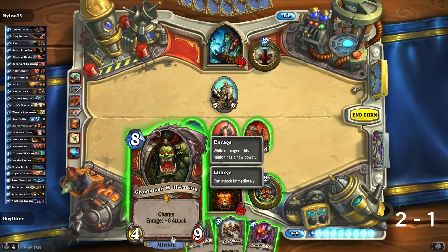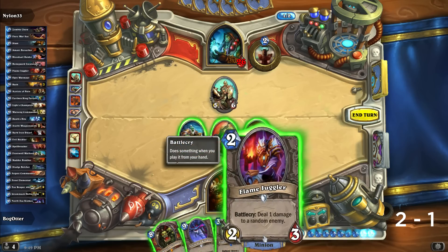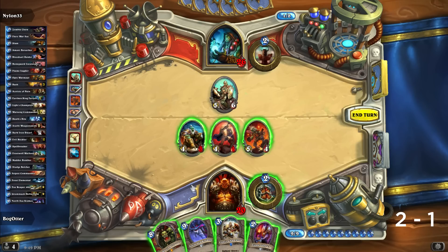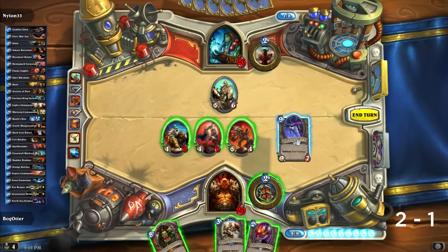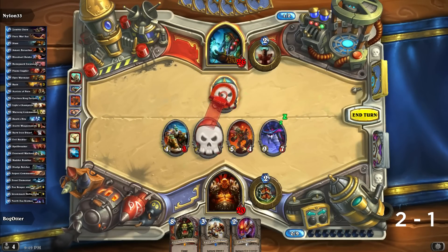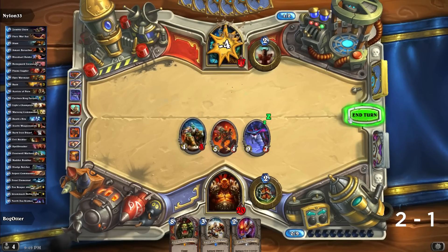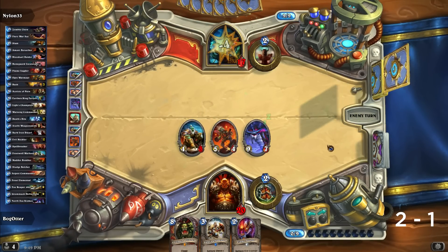So how do we want to kill that guy? I'd love to get Grommash out, but I'm not sure this is the turn for it. I think it's better to get the Kraken out — let's unleash the Kraken! That's just fun to say. Alright, and then we will kill this guy off. Here we go, let's start the beats. Okay, this is going to end very swiftly for him if he can't unload those cards.